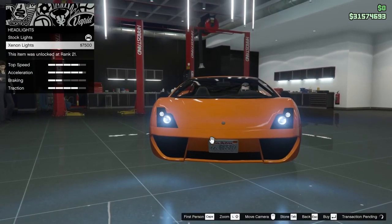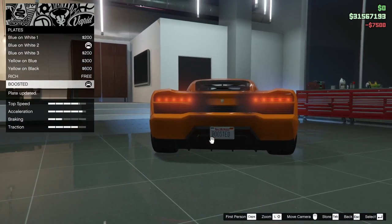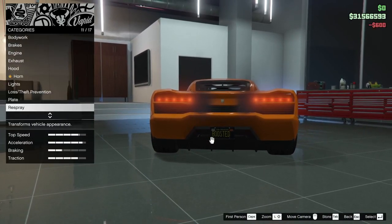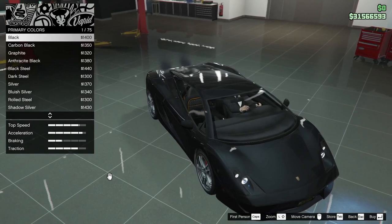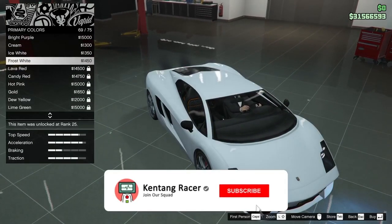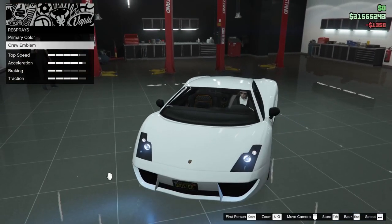Lights, headlight, xenon. Plate-nya boosted. Respray primary metallic — gue pengen warna putih. Gue kemarin ngeliat mobil Lamborghini Gallardo di jalanan warna putih, itu keren banget. Ice white nih kayaknya. Keren — boom, kalian ada di hood.